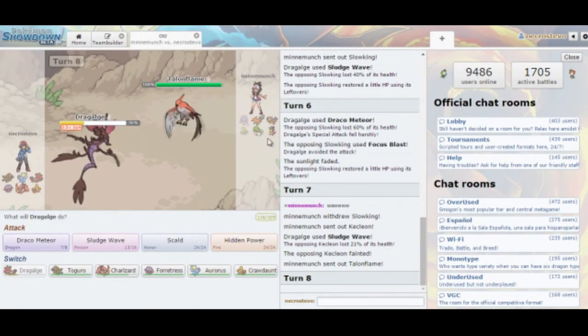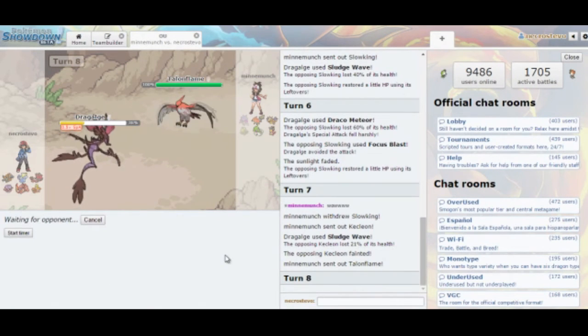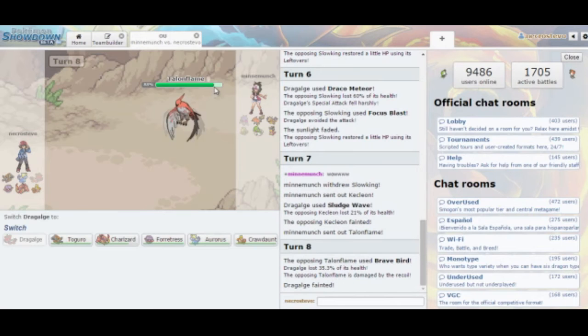If I let Dragalge go down, I can't outspeed Gardevoir anyway, but I can hit with Priority Aqua Jet and outspeed with Aurorus. So I didn't let Dragalge go down. I could switch into Forretress on the Brave Bird, but I don't really see the point. We're just going to go straight for Draco Meteor to see if he tries to set up. He goes for Brave Bird — we get to see if he has an item. He might be Choice Banded since we don't see one.